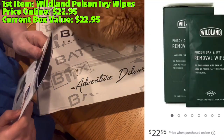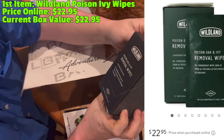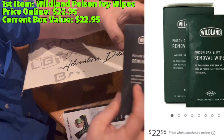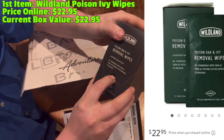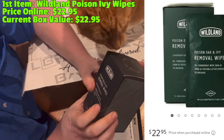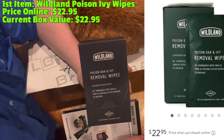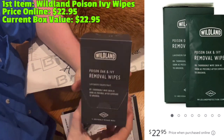Let's go ahead and open it up. The first item is Wild Lamb Poison Ivy Wipes. Here's the box — lavender/grapefruit scent. The directions say to thoroughly wipe skin as soon as possible after exposure to poison ivy. There are 12 wipes in here. I'm not going to open the box because I don't want it to spill out. It's good to have poison ivy wipes especially as we're getting more into spring.